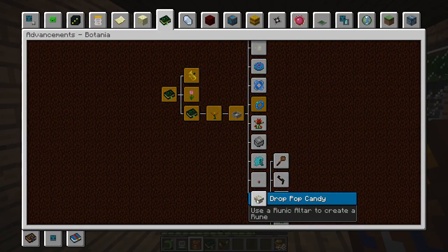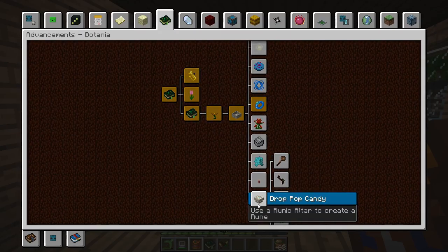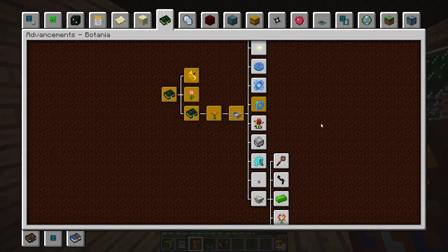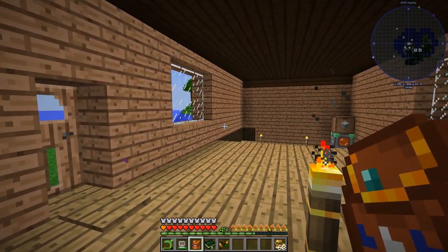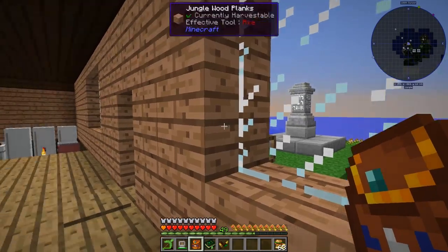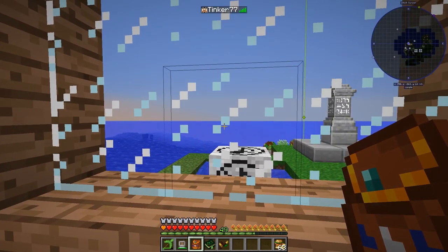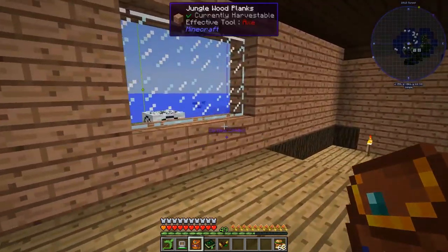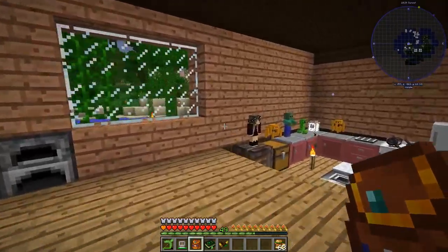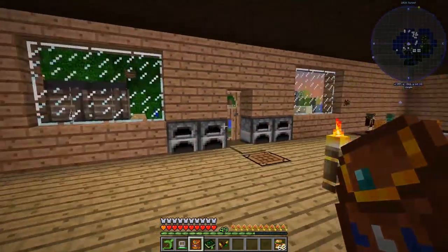The next thing we want to do is try to get a runic altar, because a lot of things depend on that and a lot of things take the runes created from the runic altar — like making a functional flower. Before we get started, I want to say thank you to everybody who has been liking this series. With people kind of AFK from the server, I'm always the only one on anymore, so we're just doing these advancements until people get back.